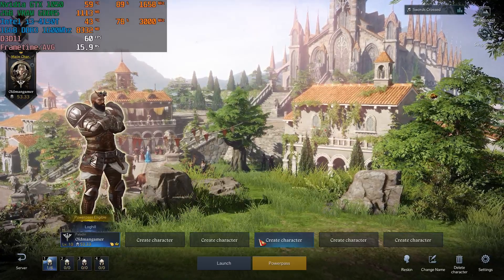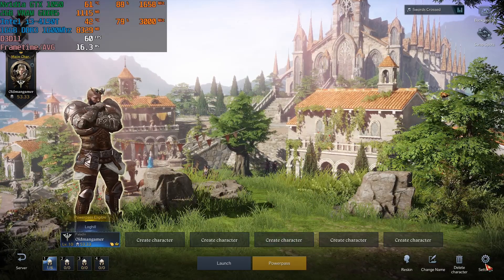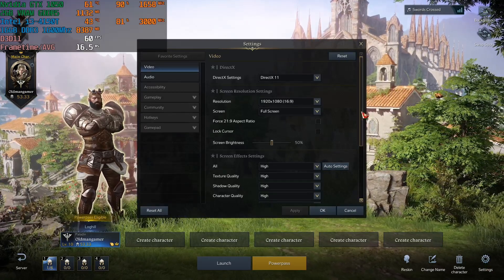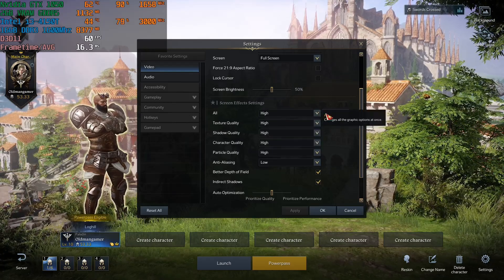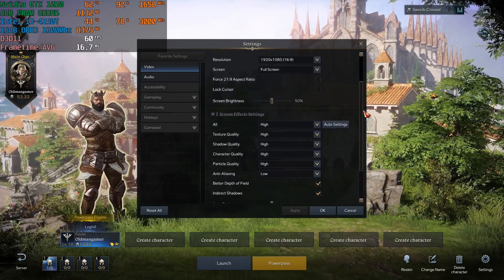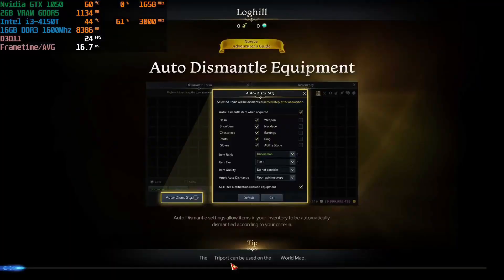We're playing Lost Arc using the GTX 1050 and the i3-4150T. Looking at the graphics settings: full screen 1080p, playing on high settings — the second highest settings in this game. Essentially all the eye candy is turned on. Let's jump into the game and see how many frames per second we can get.